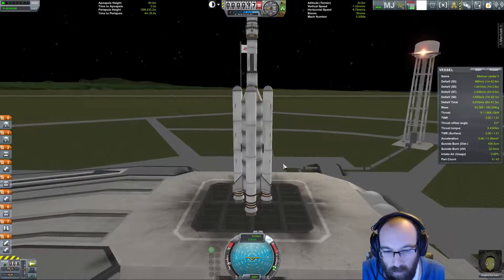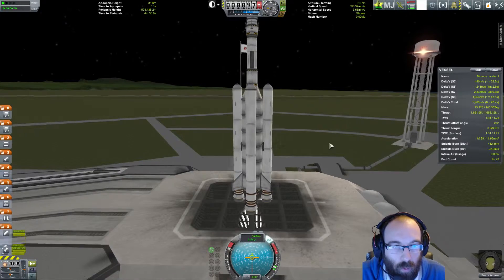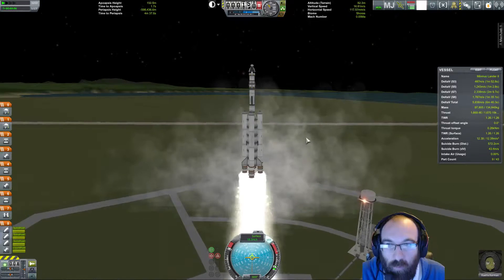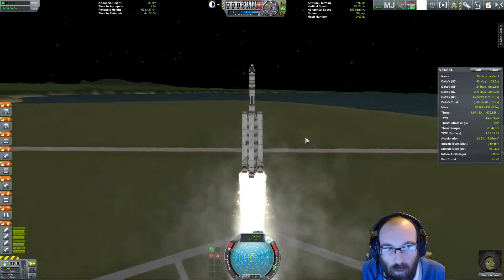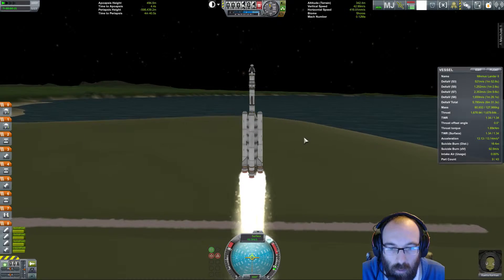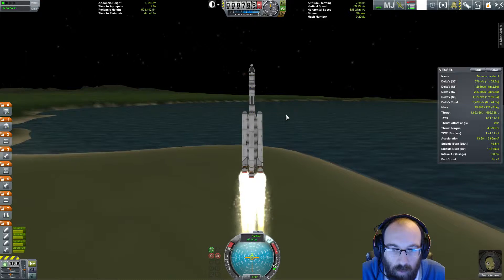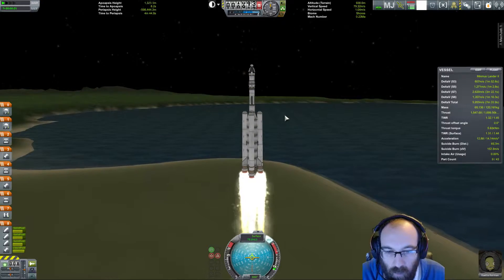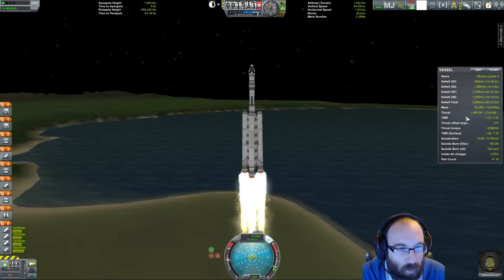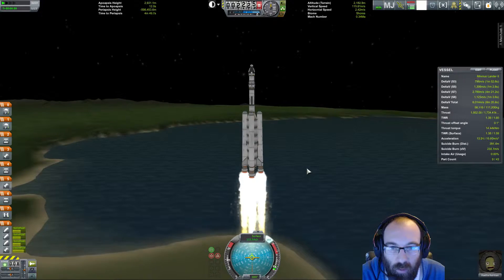So we've got a cadet in there now. We'll put the SAS on and throttle up, and go for takeoff. It's going up a little slower than I expected. We'll go straight up for a little bit, just because we haven't got an awful lot of control. Start throttling back a bit now, because as the weight comes down, the thrust-to-weight ratio is going to increase. Although we want to pick up speed, we don't want to go too fast while we're still very low in the atmosphere.